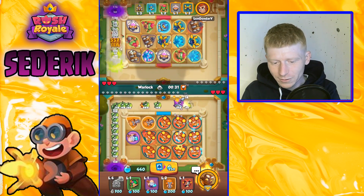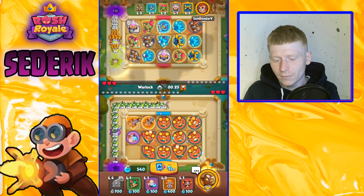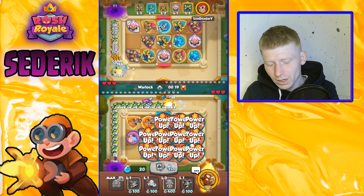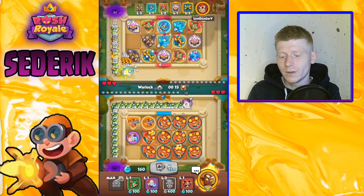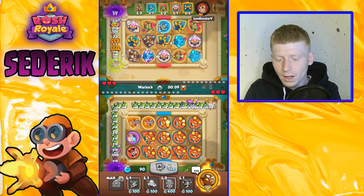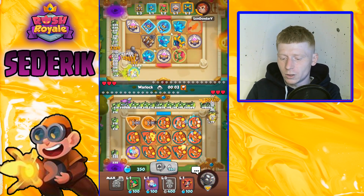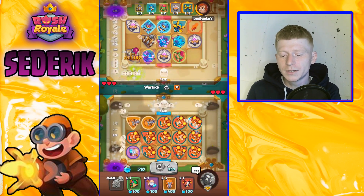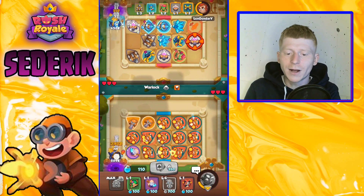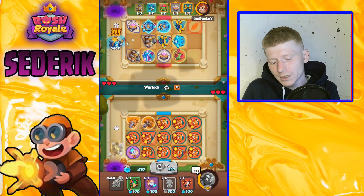We're going to drop our hero in a moment — we've got 30 seconds to Warlock. His hex is coming in very clutch for him. We need more Engineers on the board. Let's drop our hero, he takes out a few bits and pieces, ours is coming in a lot higher than his. We manage to get the stun off long enough, and we take out the Warlock just before he gets a hit off on our Engineer — very nice.